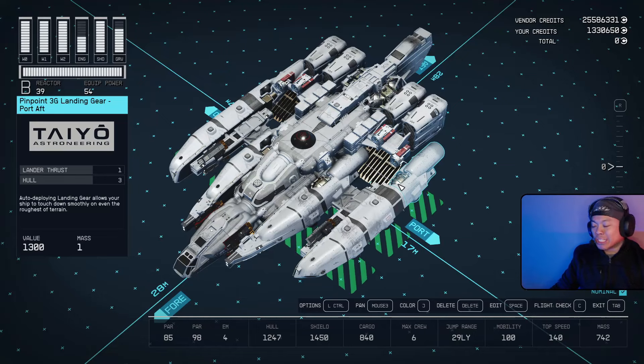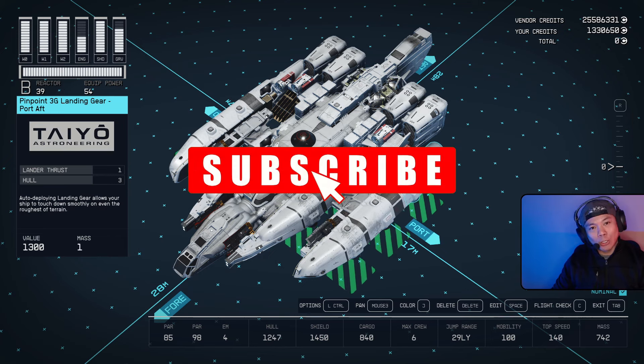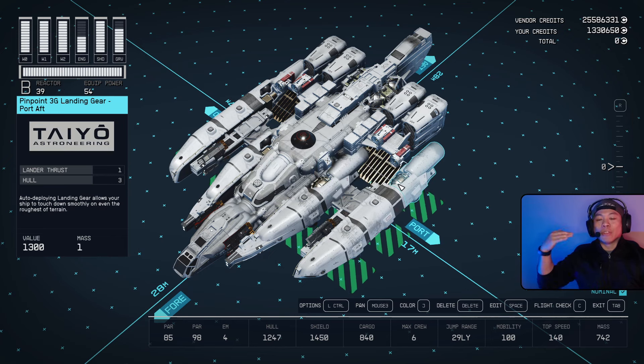What is up everybody, Jeremy here, excited to bring you another Starfield shipbuilding video. Today we have the White Wraith X2. If you want to find all the parts used in this build, you can find it in a Google Sheet linked in the description below. If you like this video, don't forget to hit the like button and subscribe to our YouTube channel. This is a glitched ship build once again.